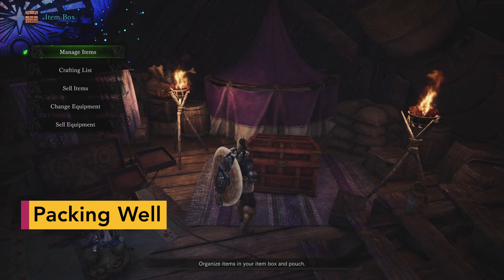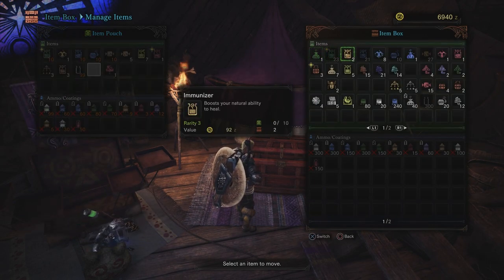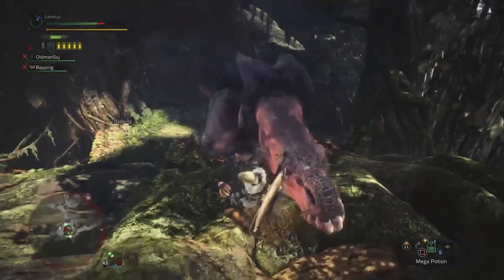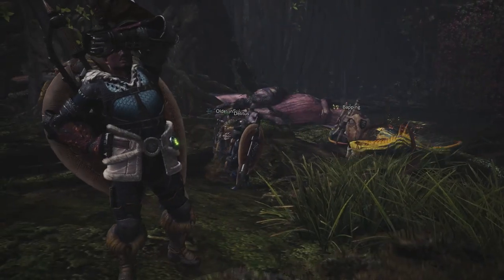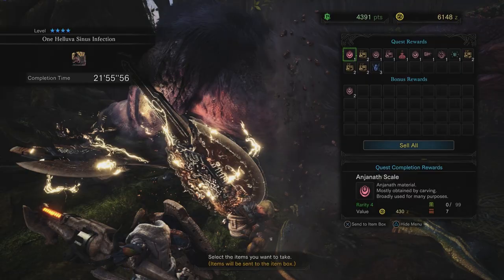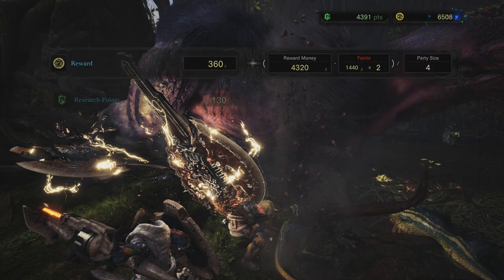Monster Hunter veterans will be delighted to know that you no longer need to fill up your inventory with breakable bug nets and pickaxes, fishing rods, or a BBQ spit. All of that stuff is always with you now and doesn't take up space in your inventory. Monster parts go straight back to base too, so you'll never kill a creature and be unable to collect your rewards. This means there's much more space for traps, potions, and gadgets in your item pouch.